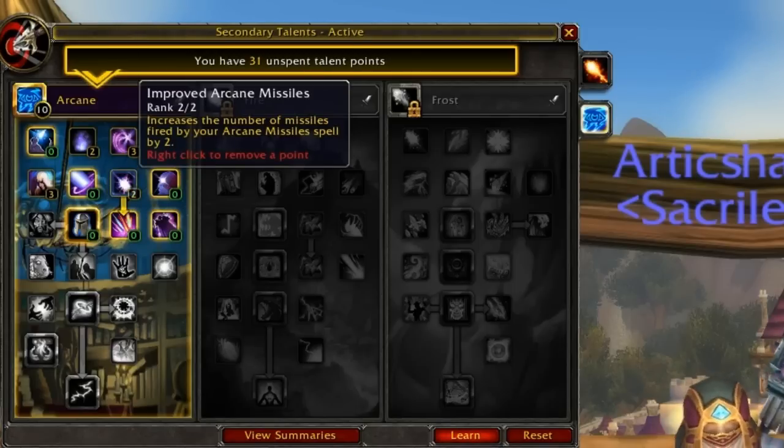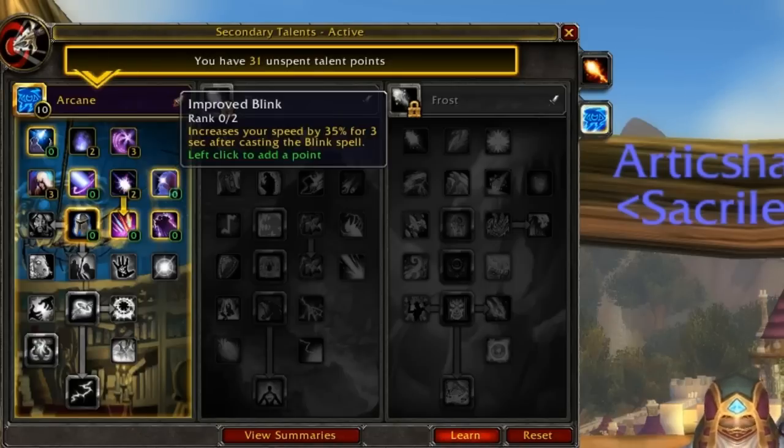Next we have Improved Arcane Missiles, which increases the number of Arcane Missiles fired — more missiles means more damage, pretty self-explanatory. We also have Improved Blink, which causes you to gain increased run speed for a bit after casting Blink. As if blinking 20 yards wasn't nice enough, now you have increased speed afterwards — I'd recommend picking that up.